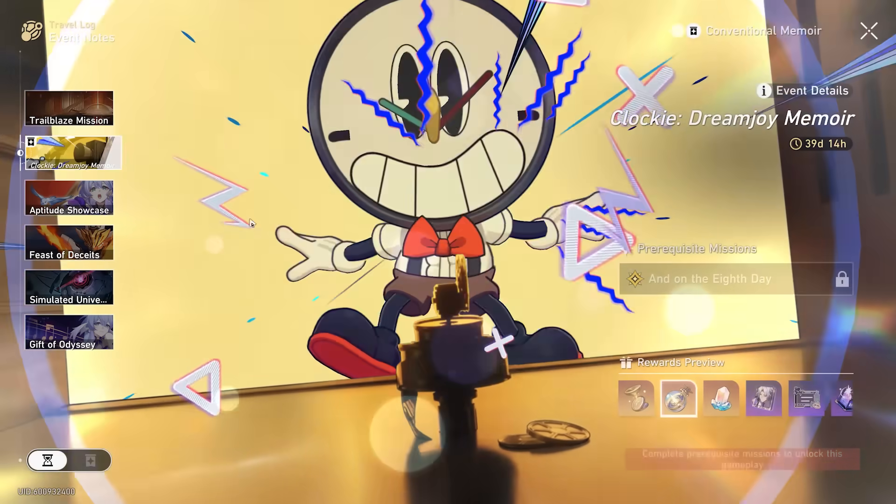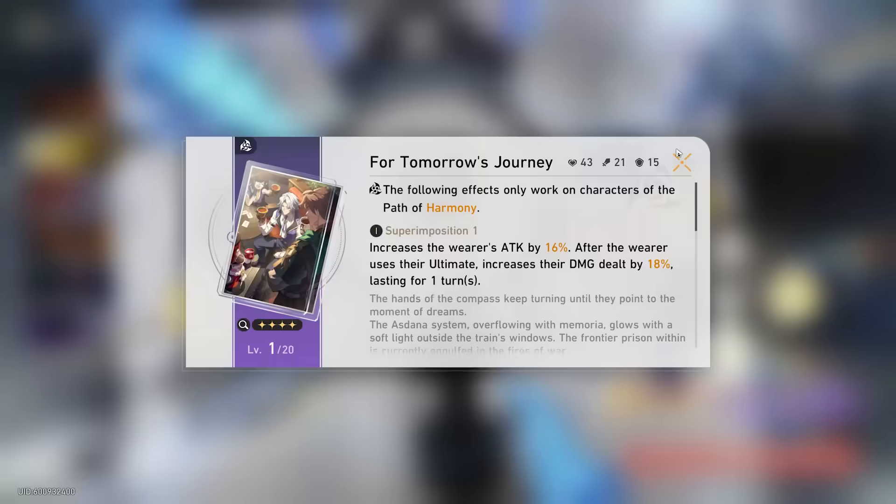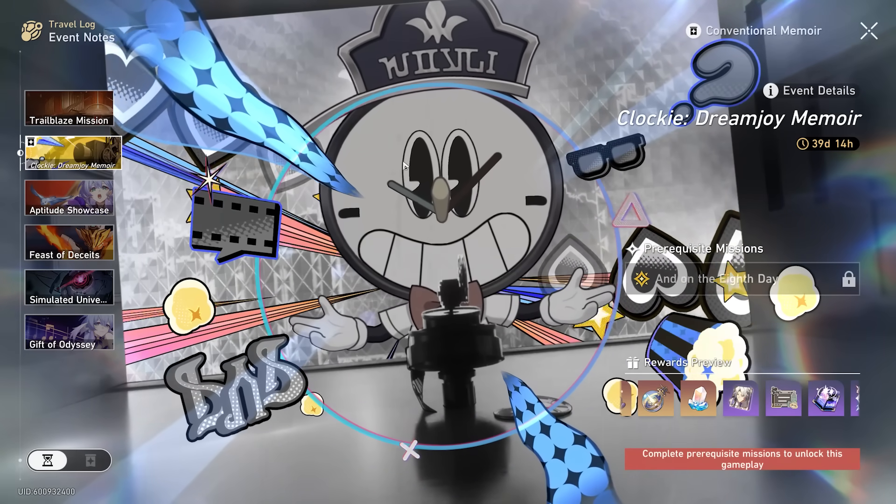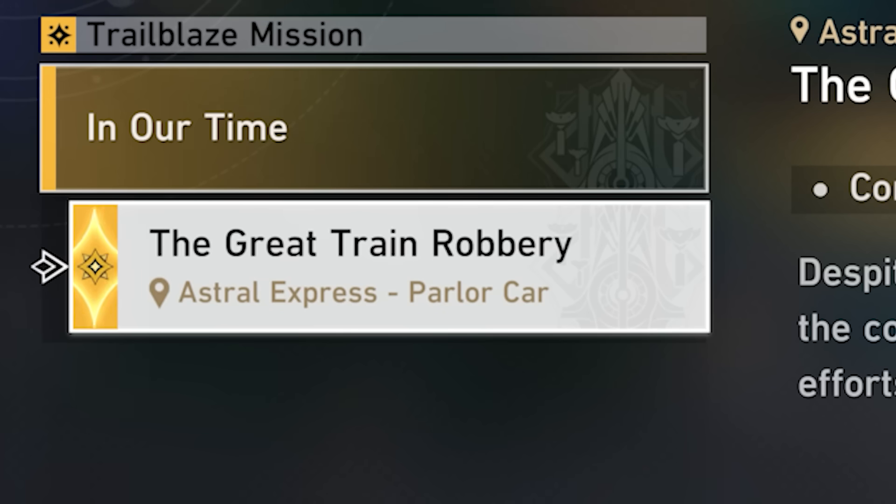You're actually able to get it from the new event, Clocky's dream joy memoir, and you can get one of these for free from this event. However, I'm not going to do this today because you have to complete the entire story quest, so we're going to have to find another way to get that light cone.